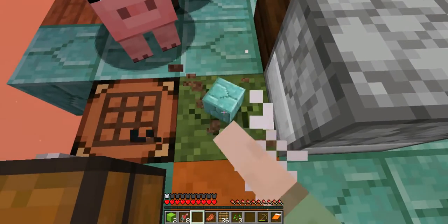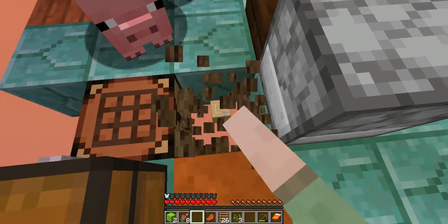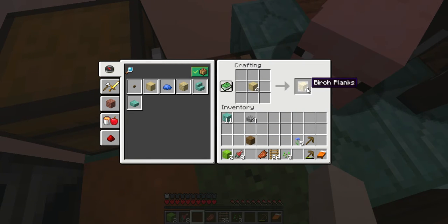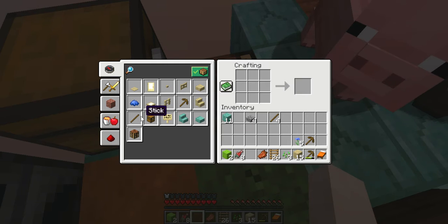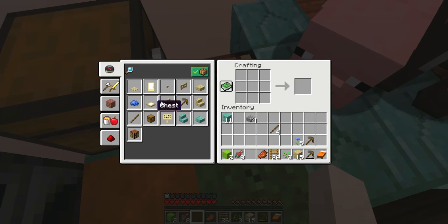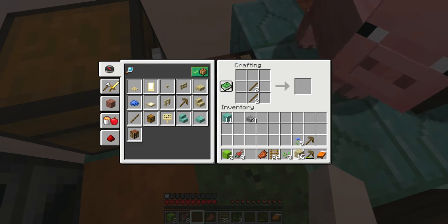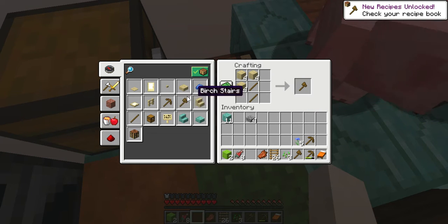I'm pretty sure either a pig or chicken will spawn soon. We should get an axe, I forgot. Sticks - no, I'm pretty sure I have enough to make an axe. Wait - I could make an axe, why did you lie to me?